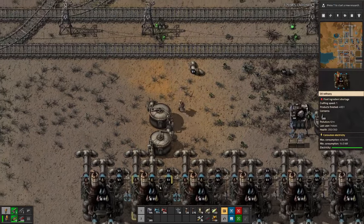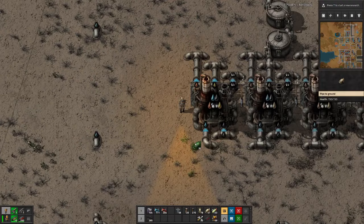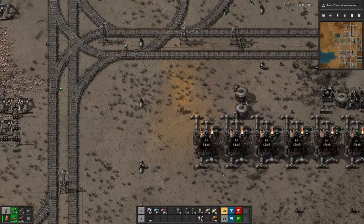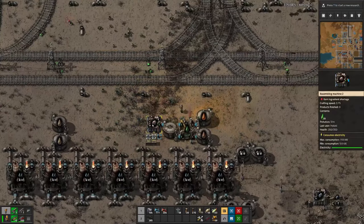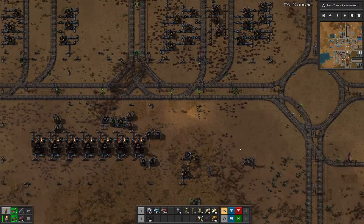We are missing water here, that's why nothing happens. We have water right there, so that's an easy fix. And that means we get a bit of lubricant there.